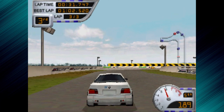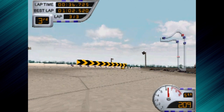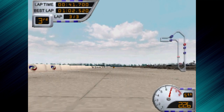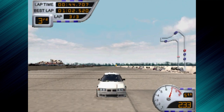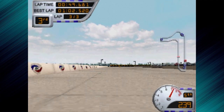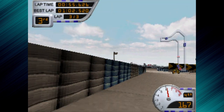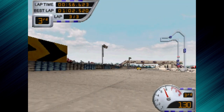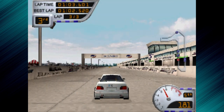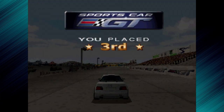We'll try some of the other camera views. Let's try an in-car view. You can see as well that you don't get any damage at all on your car. This is very much an arcade racer at heart. When the car gets a little bit twitchy it's hard to get it back, especially in this view, so we're going to stick on the outer chase. Third place to start with — that's not too bad, could be a lot worse.